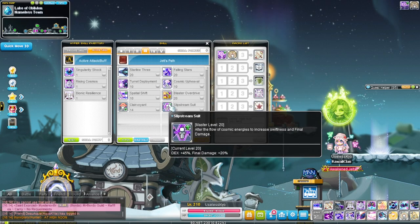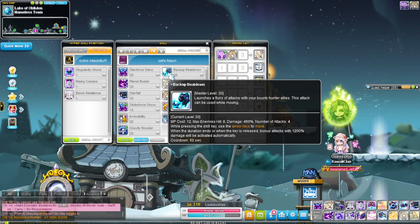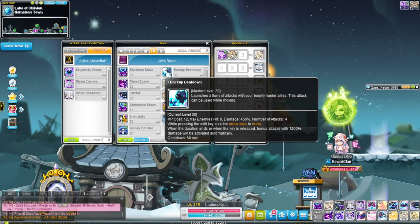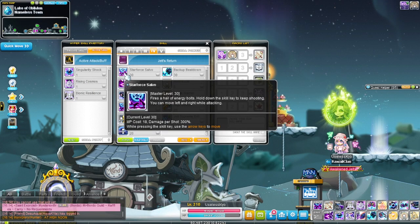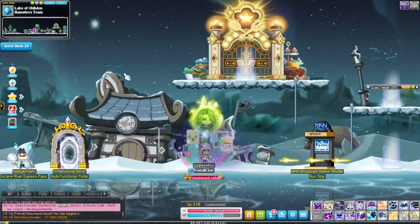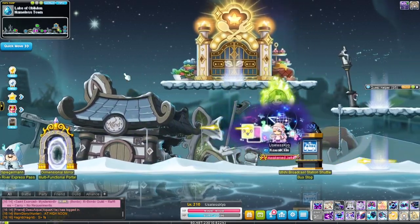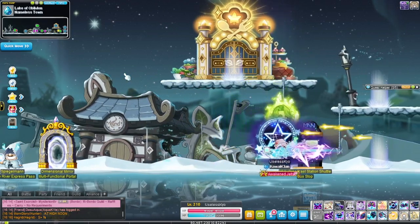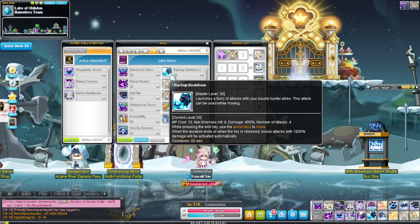In fourth job you get an actual bossing skill: Star Force Salvo. It's a rapid fire skill — basically a hurricane. You can use it in the air, jump with it, and move around — it doesn't slow you down at all. You can start the hurricane while airborne, which may be unique compared to classes like Bowmaster. It's your main bossing skill.